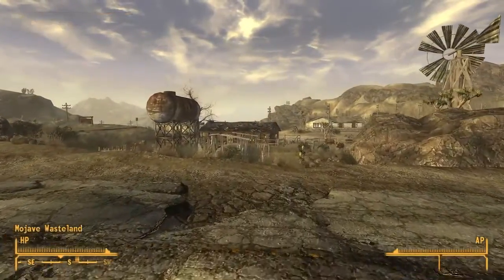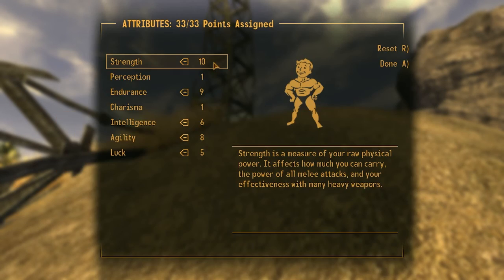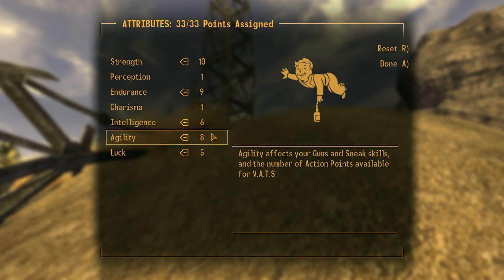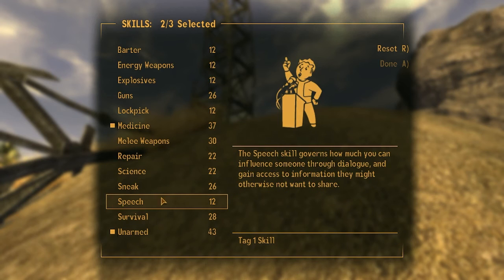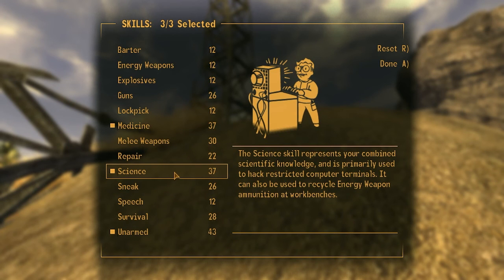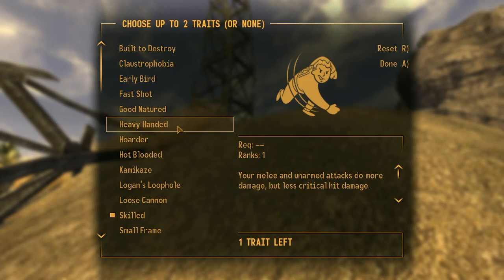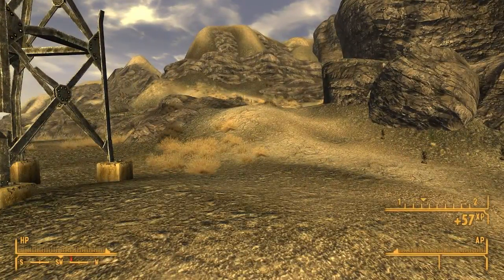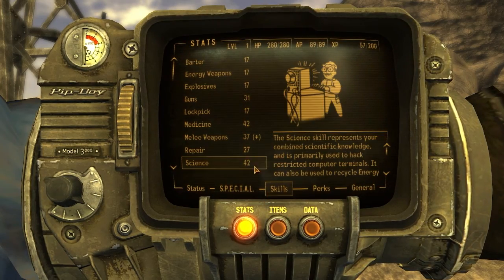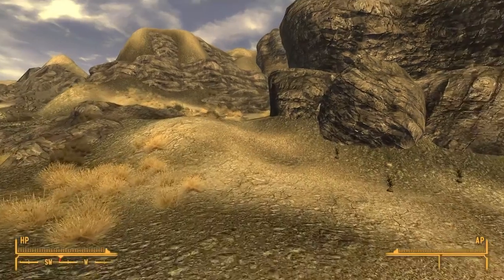I ventured onward to finalize my character. I changed up my look to someone with a mustache, then assigned my SPECIAL points: 10 Strength, 1 Perception, 9 Endurance, 1 Charisma, 6 Intelligence, 8 Agility, and 5 Luck. I chose Medicine, Unarmed, and Science for my tag skills — Medicine and Unarmed for obvious reasons, and Science because I planned from the beginning to sell Jack some recipes for Slasher. I chose Heavy Handed and Skilled as my traits. I made probably the wrong choice relying on base damage rather than criticals, which is why I kept my Luck at 5. Also, I picked Skilled again here because apparently the plus 5 to every skill stacks when you rebuild your character, so every skill now has a plus 10. Shoutout to TKS Mantis for showing me that.